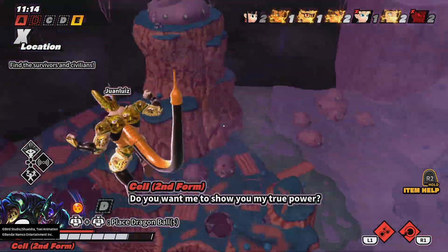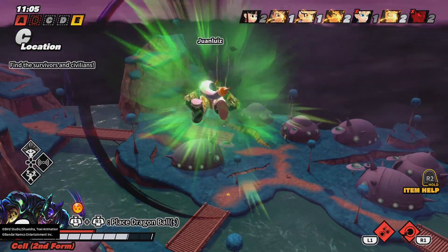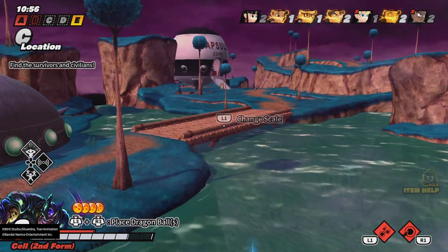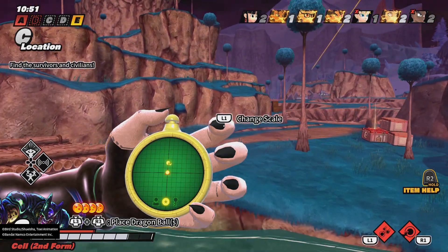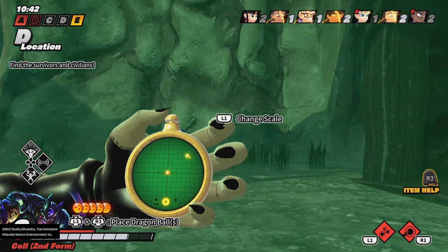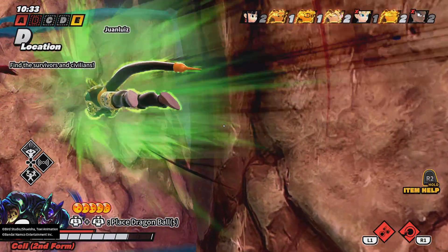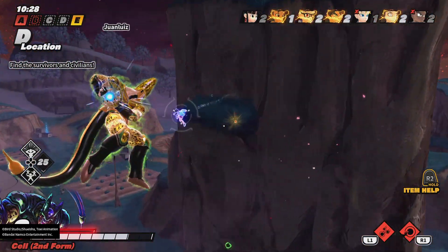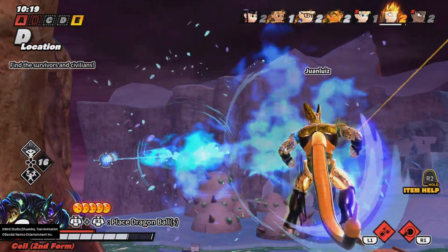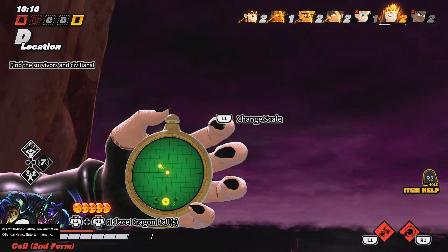Do you want me to show you my true power? There are multiple dragon balls here, let's go grab them real quick — wow, four! One over here, probably in the cave — yep. There's someone in the water for sure. Hello, dragon ball. I don't think he realizes that I have a radar.